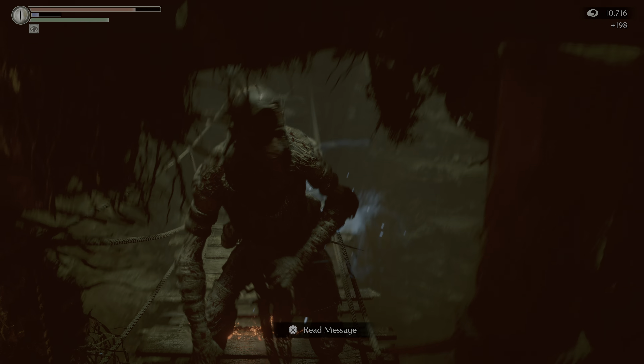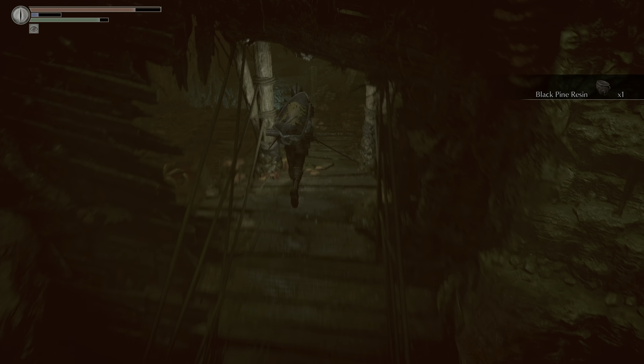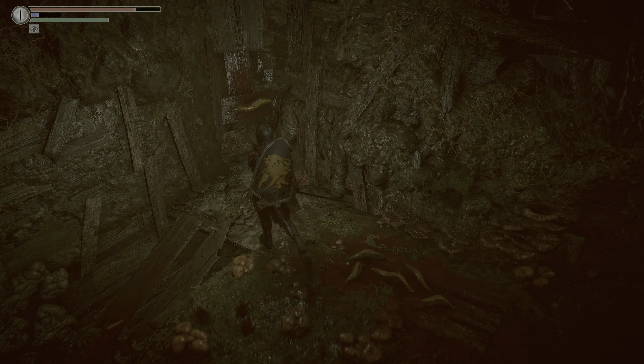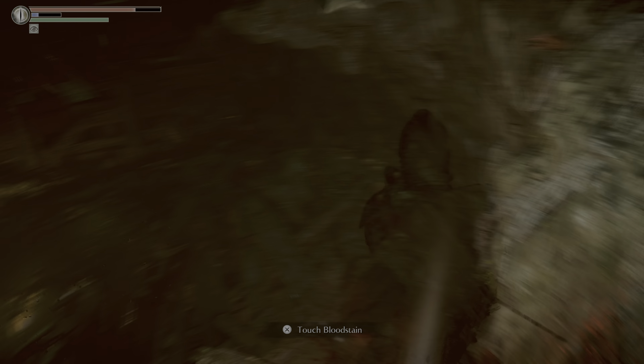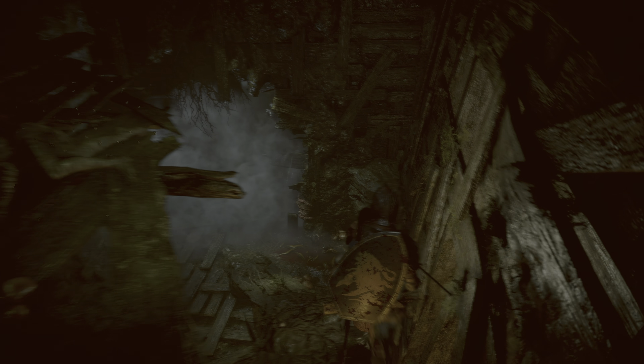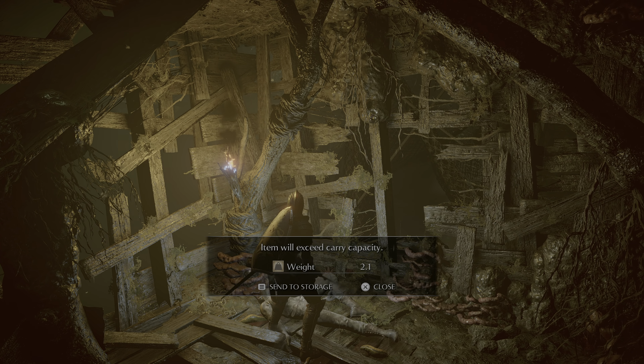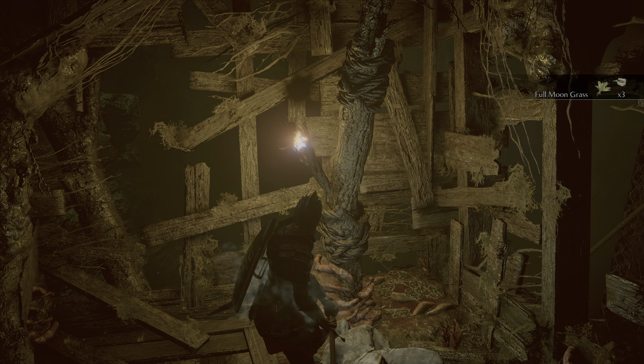That's basically the last enemy of the stage. We got some Black Pine Resin — I shouldn't have bought any. Now that we've basically completed the stage, this only took us 17 minutes or so. That is all of the Depraved Chasm. There's a final treasure here — some Full Moon Grass, very helpful.